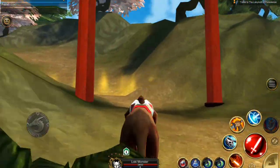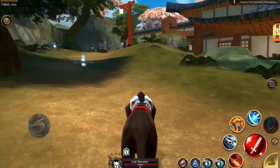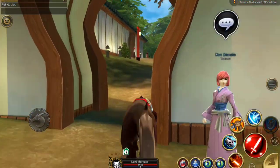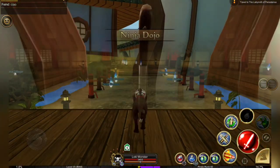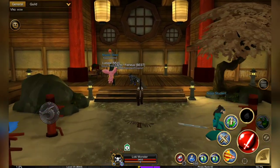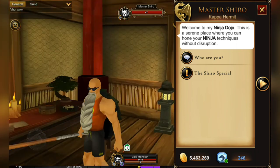To start this quest we're going to head to the Shadow of the Wind's Village, and once we're in the village we're going to head to the Jojo because we want to see Master Shiro. In order to be able to do this quest you will have to have played Yoki Island at least to the point where you have Pai Mei's crafting shop unlocked.